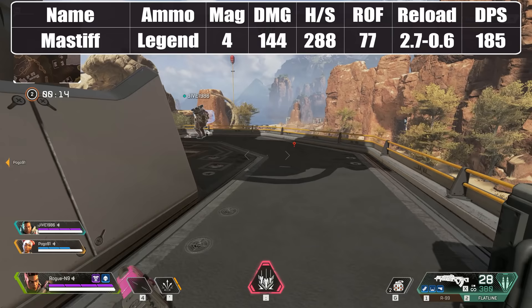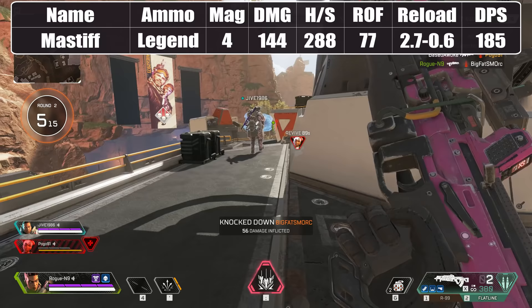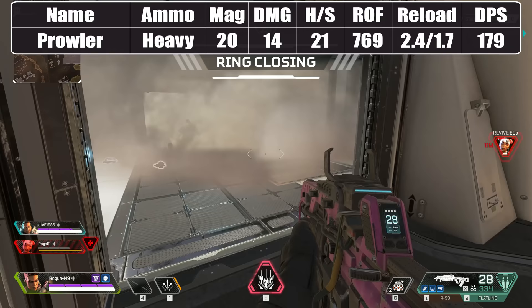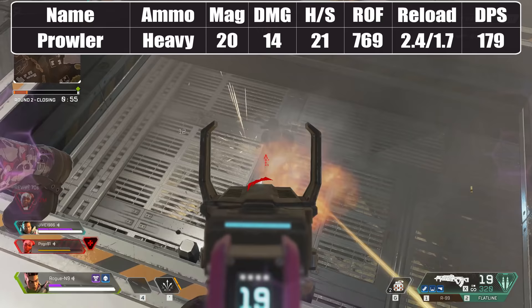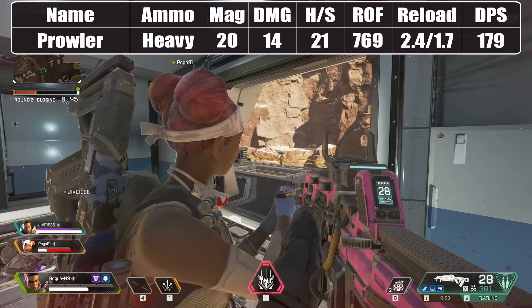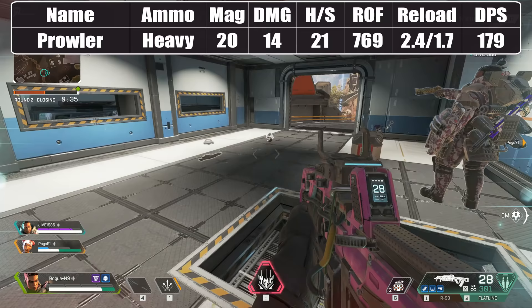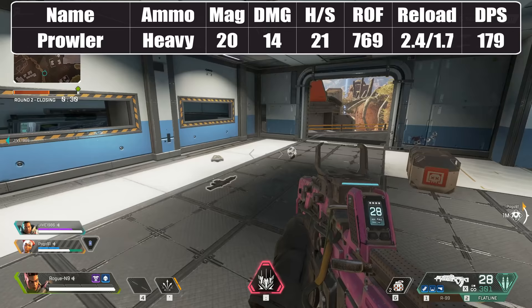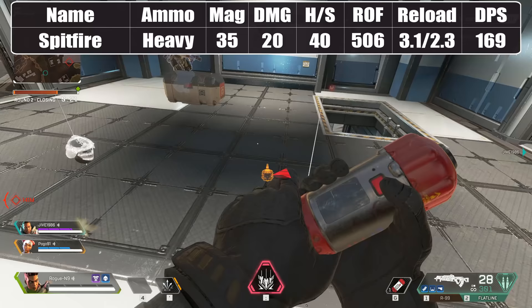The Mastiff's fire rate may not compare to full-auto weapons, but combined with its power it still results in one of the highest DPS values in the game — unsurprisingly, given it's a legendary weapon. Not far behind is the Prowler Burst PDW, which many websites rank low but is one of my favourite guns. My DPS calculations are for burst mode — add the select fire attachment and you have a seriously powerful firearm, deadly at close to medium range. Just don't go overboard with covering fire since heavy ammo can be hard to find. If you have the chance to grab a Prowler, I recommend you do so.